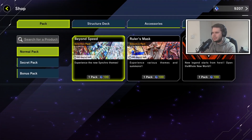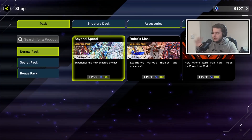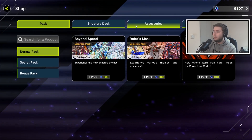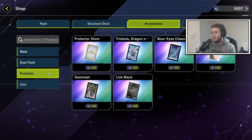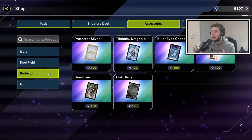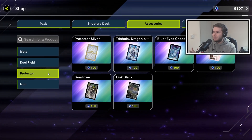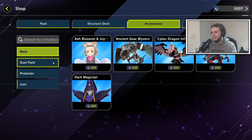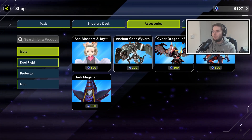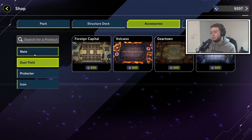My biggest issue right now isn't the ban list or FTK players — it's the lack of accessories. This is a free-to-play game and Konami wants to make money, but there are no new mates, no duel fields, no sleeves, no icons. With over 10,000 cards you could easily make sleeves from, we still have the same items since day one. That's an easy way to make money that they're not taking advantage of. I would have expected a couple more mates today at least. We know there's at least one more duel field ready in the game files.